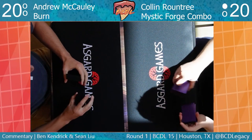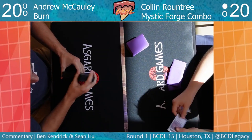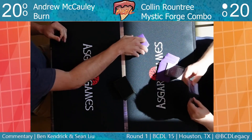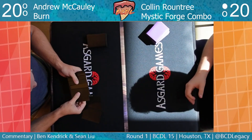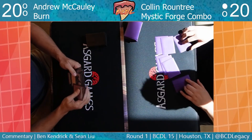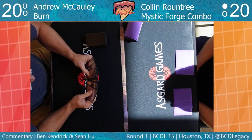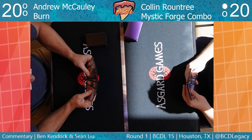Here's Colin's decklist: four Karn the Great Creator, four Glaring Fleshraker, four Kozilek's Command right out the gate. He's only running two Mystic Forges — they call it Mystic Forge Combo but only two copies is interesting. Maybe it benefits more from the Kozilek's Command and Fleshraker at this point. The card might just be dead until the turn you want to go off with it. From the sideboard: Argentum Masticore blocks but I don't think that's where you want to be; Ensnaring Bridge could be fine but might do nothing. Colin might just run back his 60 — he doesn't have a very detailed Burn sideboard ready.